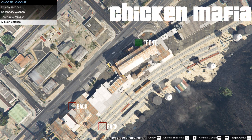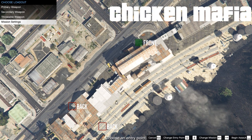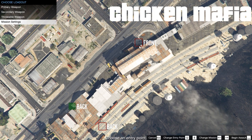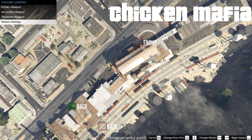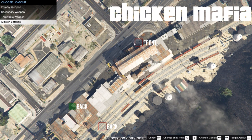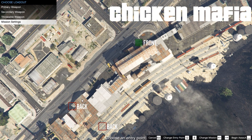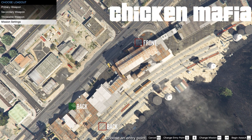Once you have the mission you want to select, you'll notice on the screen we have these little red boxes around the place, and those represent where you will be deploying your SWAT team. You can click on these to change the deployment area, or alternatively you can cycle through those deployment areas using Q and E — which makes it easier if you're on a controller. Let's select the back location for this one — that is where we will spawn with our SWAT team.